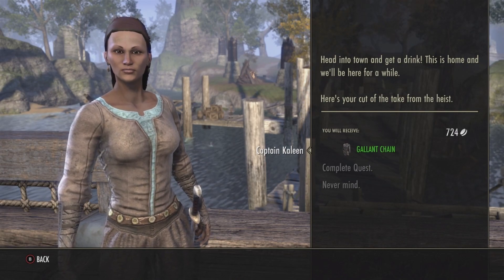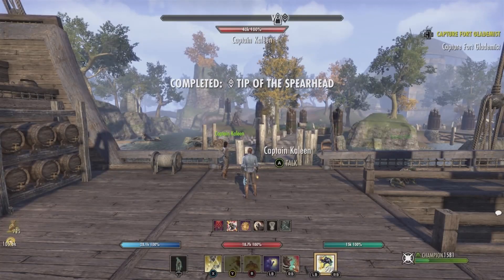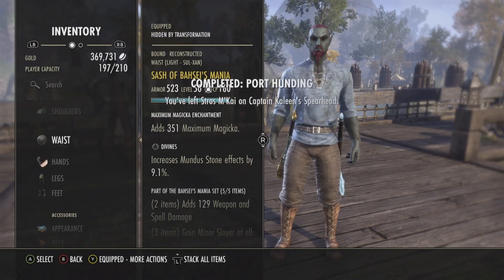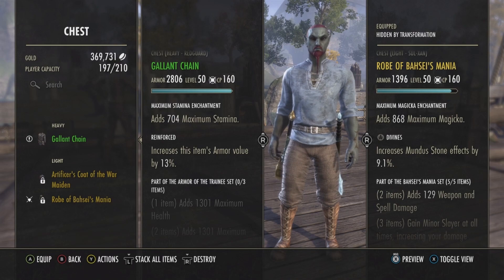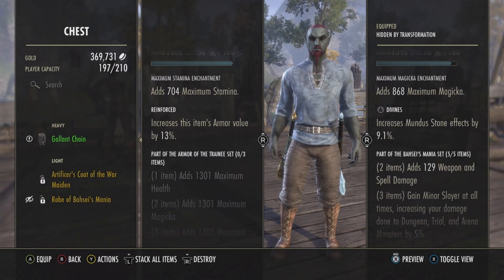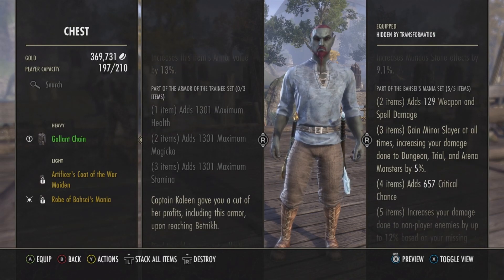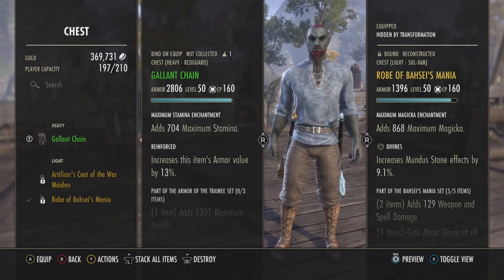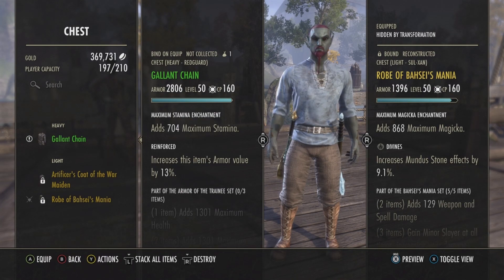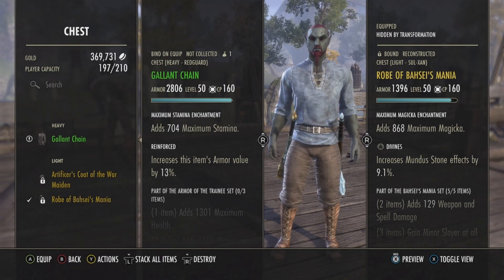And there you go — the Gallant Chain! Let's look at it in the inventory. The Gallant Chain: enchantment is maximum stamina giving you 704 maximum stamina, Reinforced trait which increases the item's armor value, and as I said before it is part of the Armor of the Trainee set. Complete this quest and it is yours. You can sell it at a guild trader for 77k — not too shabby. Until next time, this has been Outlaw0420 looking out for those rare and valuable items. See you later, bye!